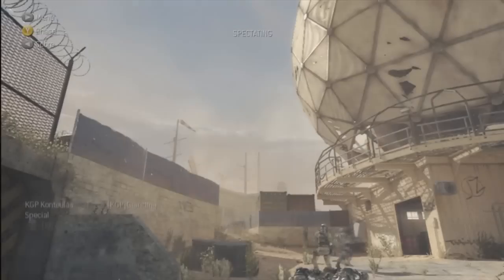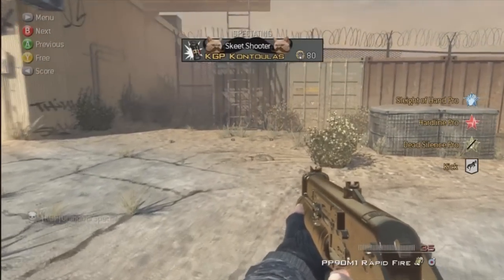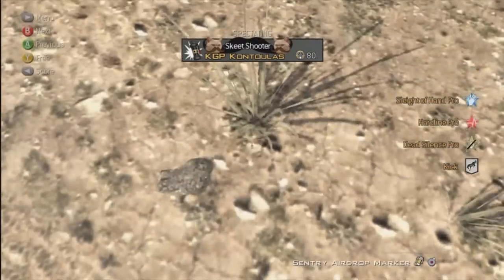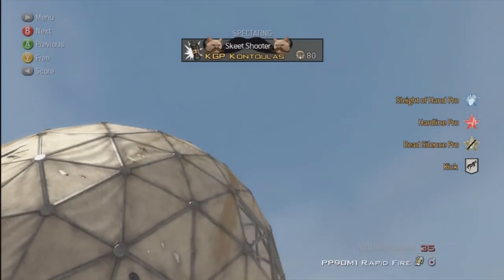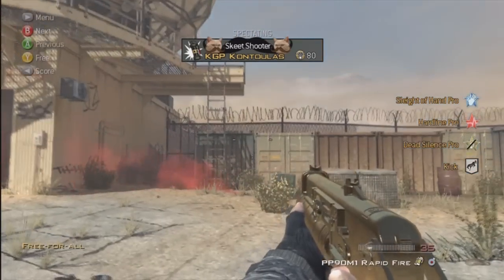Class Setup. First, you're going to need Hardline, you're going to need Care Package, and Sentry Gun. The first part of the glitch is to get your kills and get a Care Package, and anywhere on any map near a ladder, throw your Sentry Gun down and just let it land there.